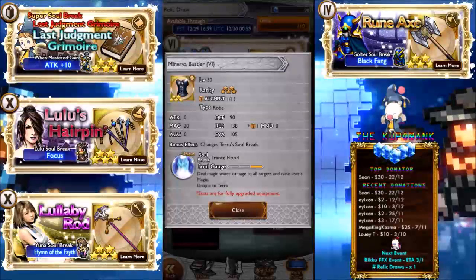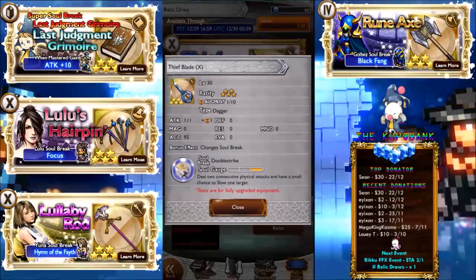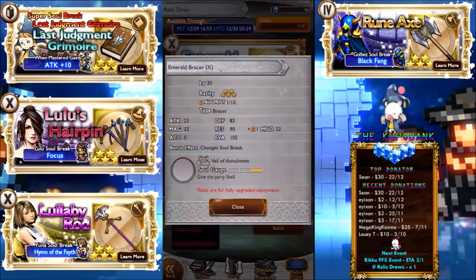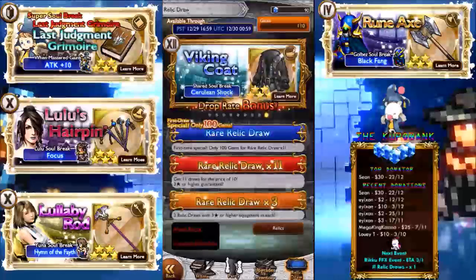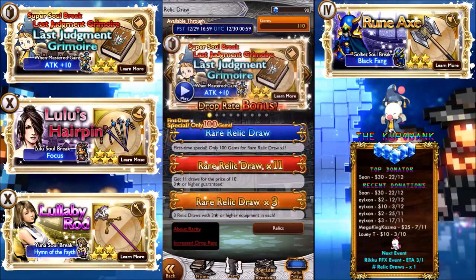We have the Bustier — deal magic water damage to all targets and raise the user's magic. Not by much though; it gives plus 20 magic, so yeah, it's pretty good. Thief Blade is a piece of shit — don't care about that one, it just does a tempo flurry. Emerald Bracer is a good one — gives the party Shell, so for some of you who don't have Shellga still, it gives you a little bit more incentive. Viking Coat: deal physical damage to all targets, but it's a pretty poor AoE.